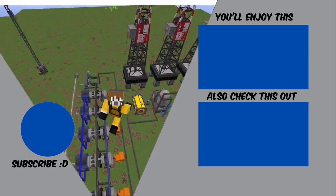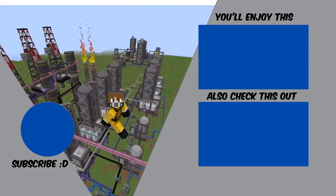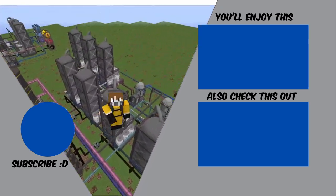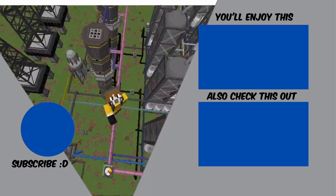So basically this was the overview of the entire refinery and the ratios — the machines you will need if you are going to produce crude oil in this amount. You can reduce or increase according to your production. I hope this helped, peace out and stay safe.